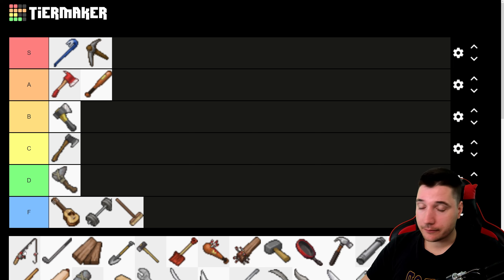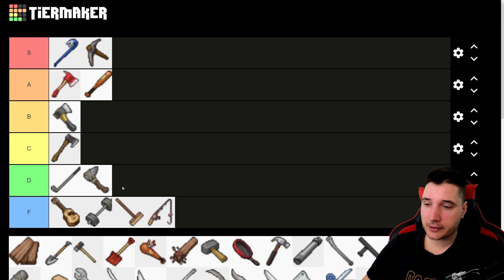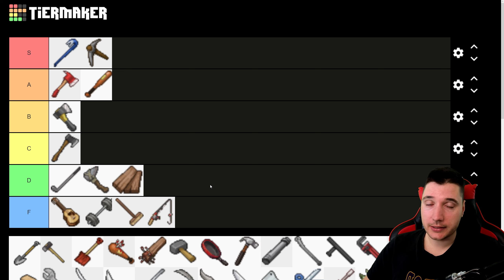The fishing pole is a tool, not a weapon — F tier. The golf club breaks pretty fast but has decent reach, so if you don't have anything else it'll work for a bit, but it's not a long-term weapon — D tier. Same goes for planks. If you find a plank early on when zombies break down a door and you have nothing else, you'll pick it up and swing it. It's not the worst weapon, but it's also not the best — D tier.